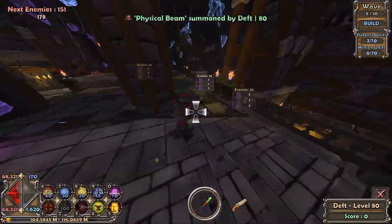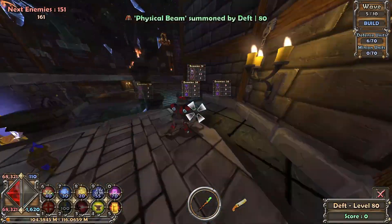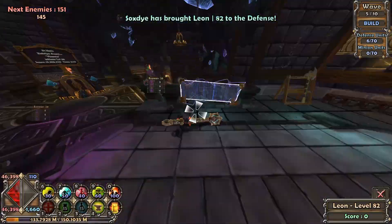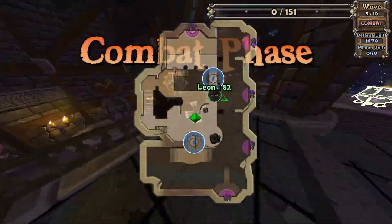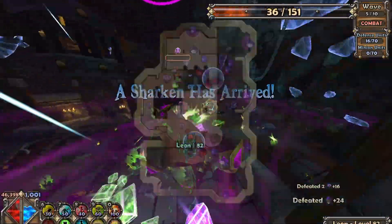On to the next map, which is Dread Dungeon Nightmare Hardcore. Because of the low mana at the start, I opt for physical beams and just playing as Leon to get to each lane. This way I can also get my auras up during the wave. On the second wave I get down all my defenses, which essentially just consists of buff beams, archer minions, fireball towers, and aura stacks.